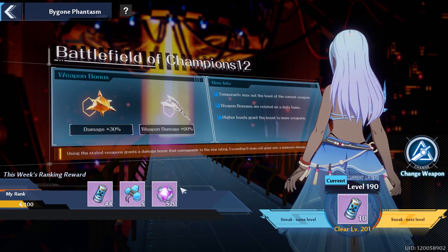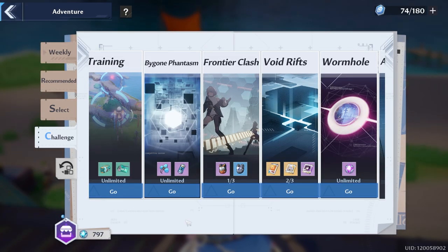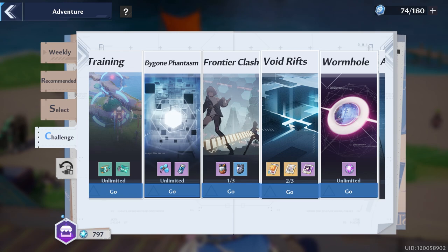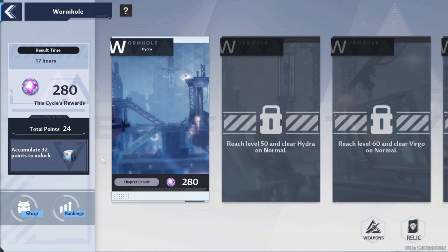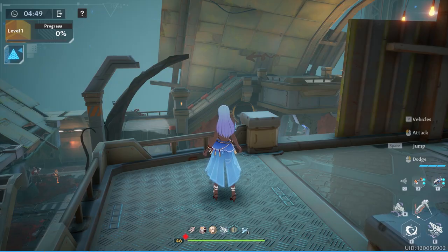For challenges, don't forget to do your Bygone Phantasm to get the most rewards. I'm saving Frontier Clash until I'm level 50. Void rifts — feel free to do those; we're already at the max reward so you might as well. Wormhole resets in 17 hours, so if you haven't done those extra eight levels to get the energy crystal dust, go ahead and do those.